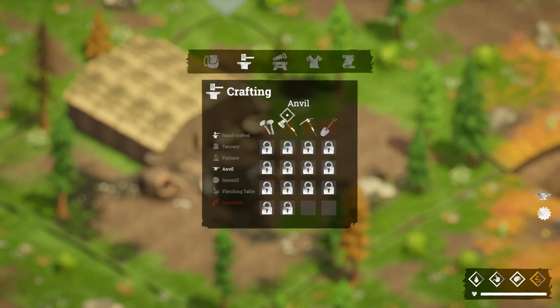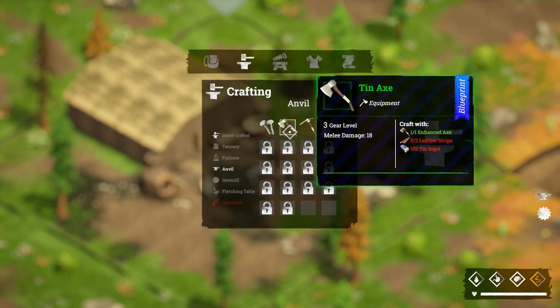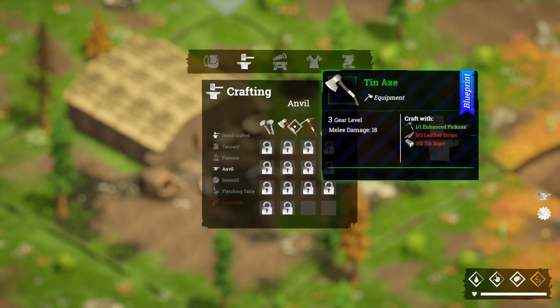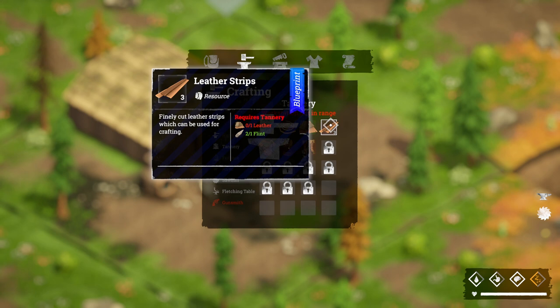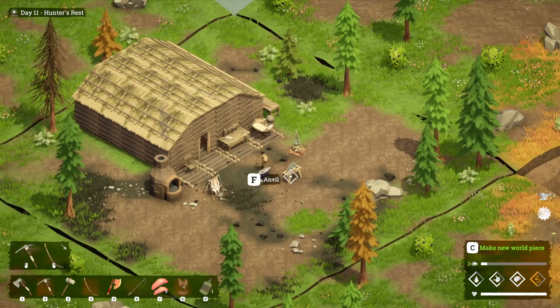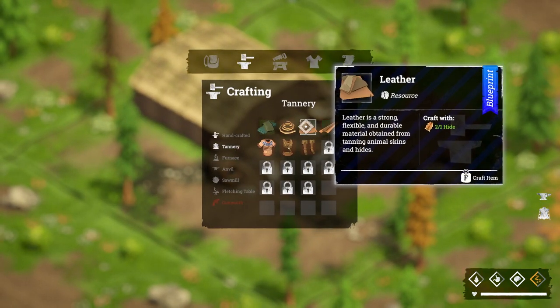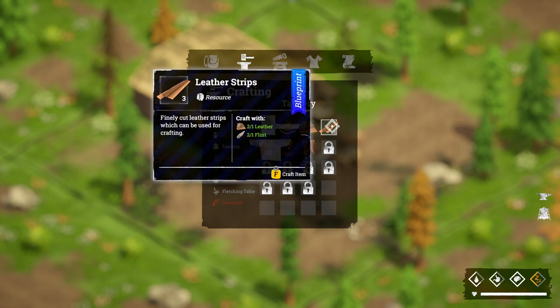The only things we still need are a tin axe, a tin pickaxe, and a shovel. Before that we're going to need the tin, plus some leather straps — four leather straps, which require two leather and two flint. We do have some leather already, so let's go ahead and make those leather straps.